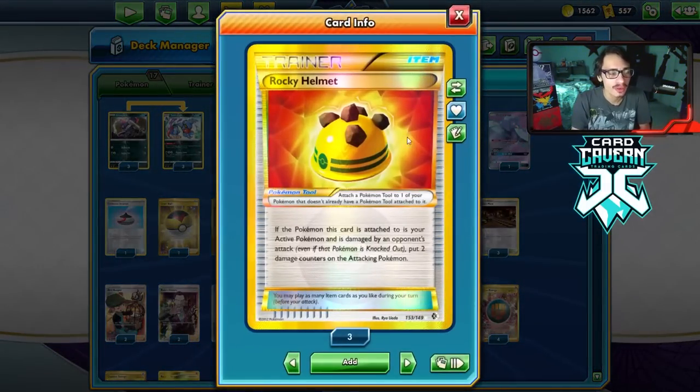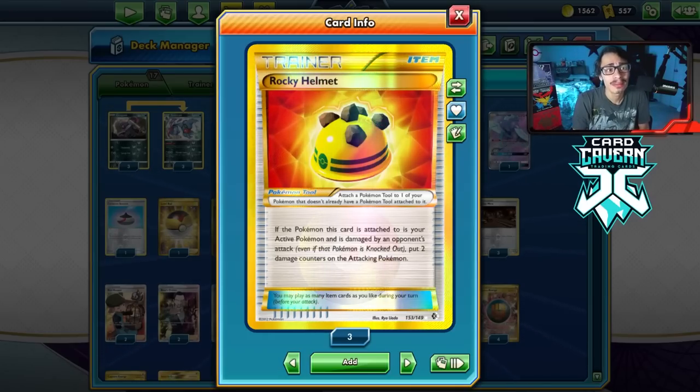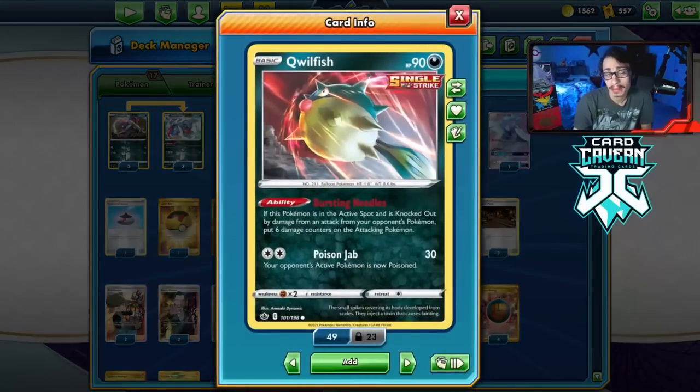We also have Rocky Helmet in the format, which if they get knocked out with the Rocky Helmet on, that's 80 damage. Combine that with the extra Poison damage with Toxicroak, and Quillfish is swinging pretty hard. Even though it's only doing 30 base damage, we can make that damage rack up quite easily.